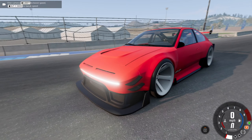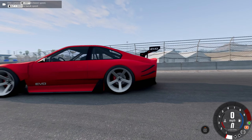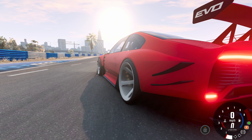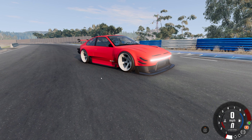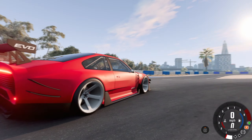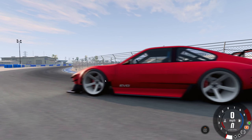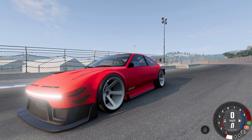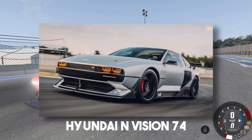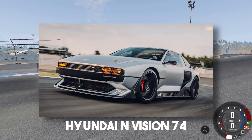I wanted to point out the wheels on this thing — it's unlike any wheel I've seen in this game before. Look how concave these bad boys are. This doesn't happen very often, but I really wish this was a real car because I would buy it basically the millisecond it went on sale. It looks so good — like that Hyundai concept car that looks very cyberpunky. I'll have it on the screen right here, but it kind of reminds me of that thing.